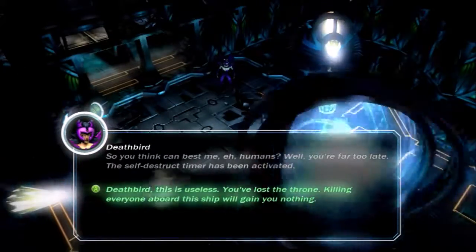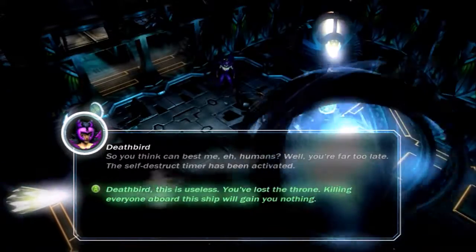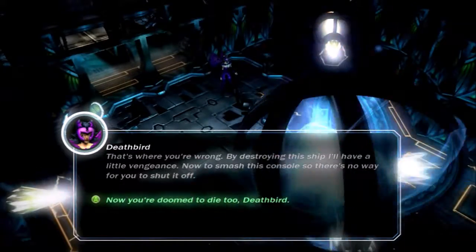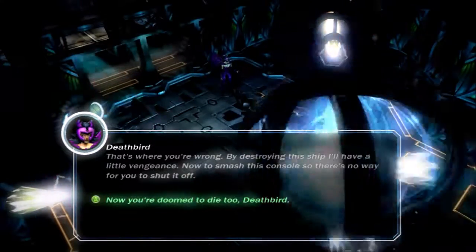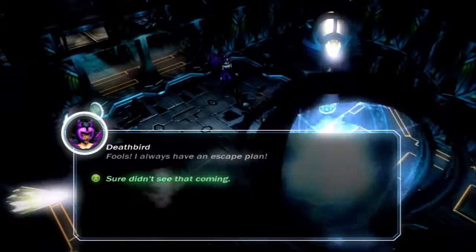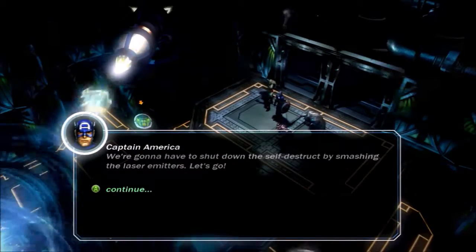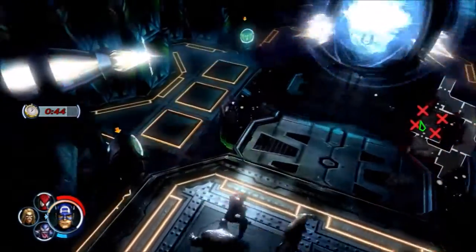Now we have to go and break more of these power nodes in order to buy some more time to stop the self-destruct stuff. Deathbird says: 'Hey humans, you're far too late. The self-destruct timer has been active.' We respond: 'That's where you're wrong.' Deathbird: 'By destroying this ship I'll have a little vengeance. I'll smash this console so there's no way for you to shut it off. Fools! I always have an escape plan.'